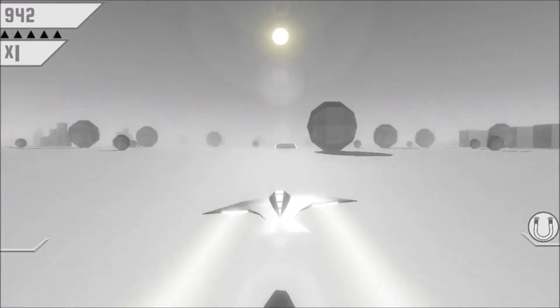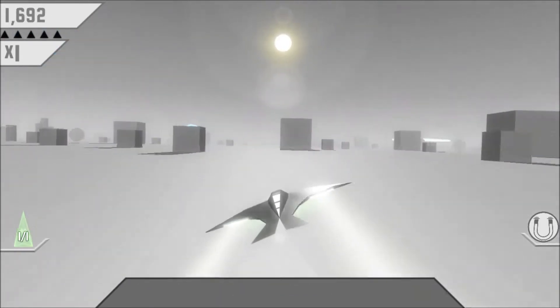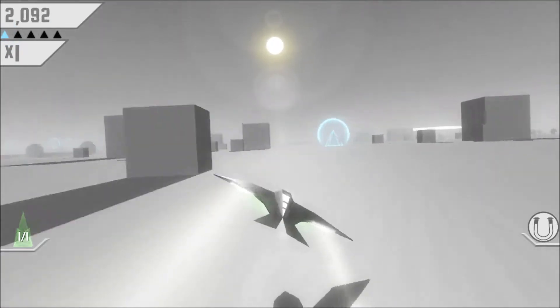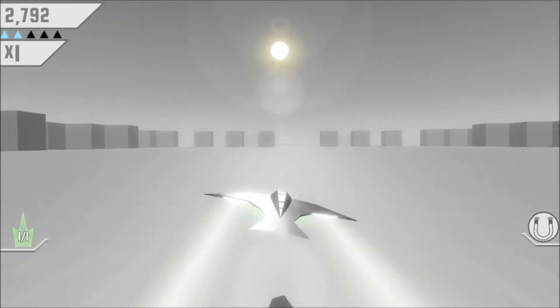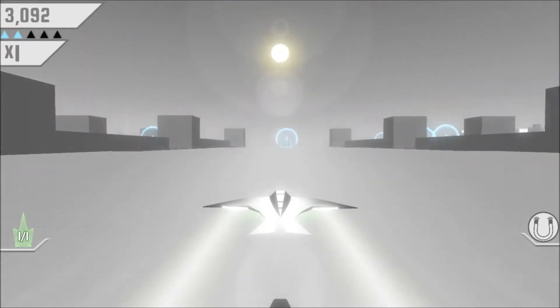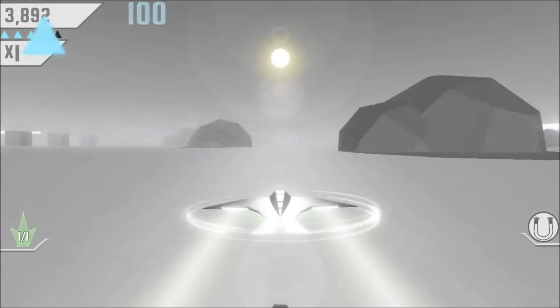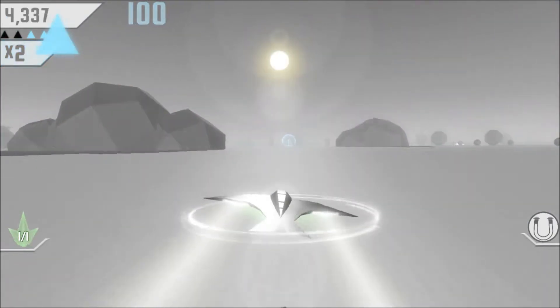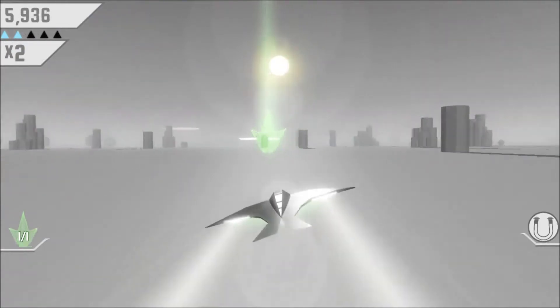Alright guys, so here it is — Race the Sun. As you can tell, you're flying some sort of spaceship or jet through what they like to call regions. Besides having to dodge pretty much everything, you have to pick up multipliers and power-ups. The multipliers are the circle blue triangle things. The green crystal — the green thing, whatever you want to call it — is a jump power-up.